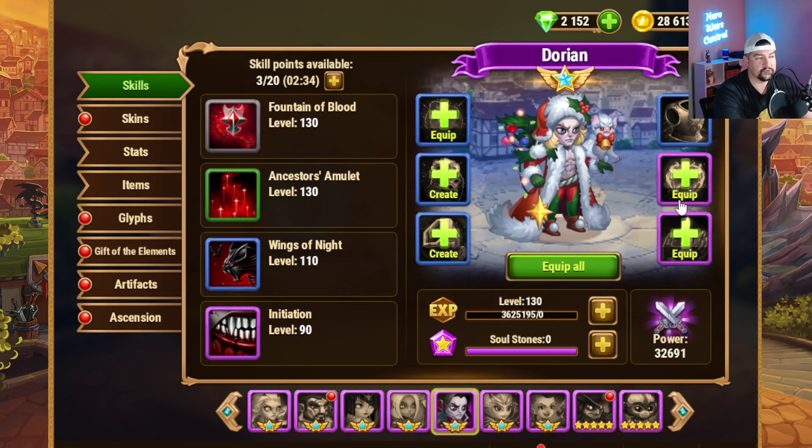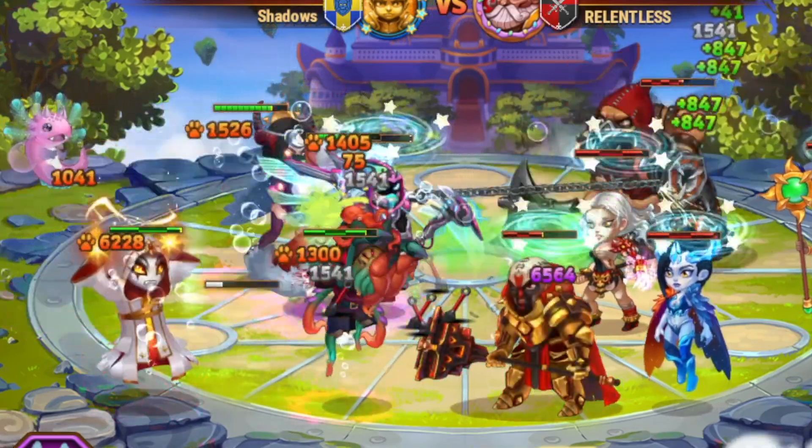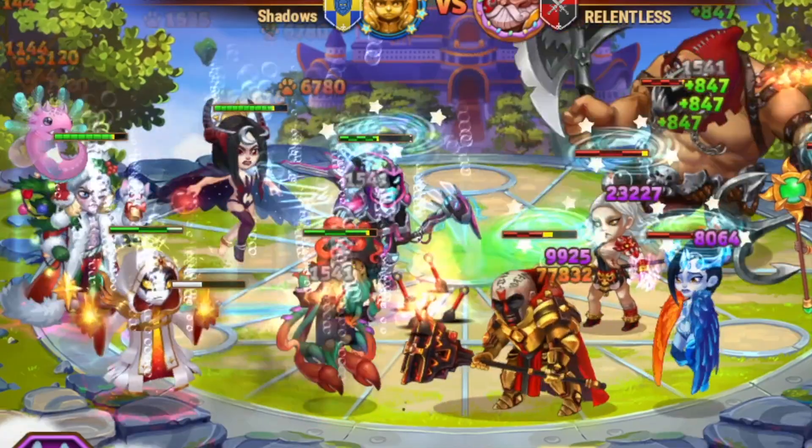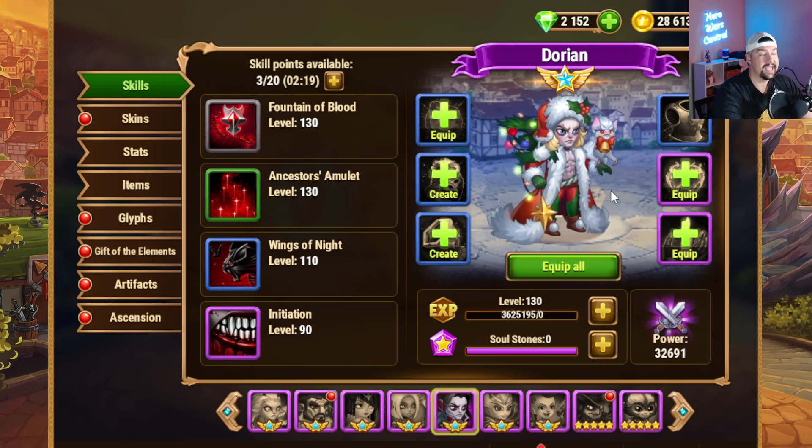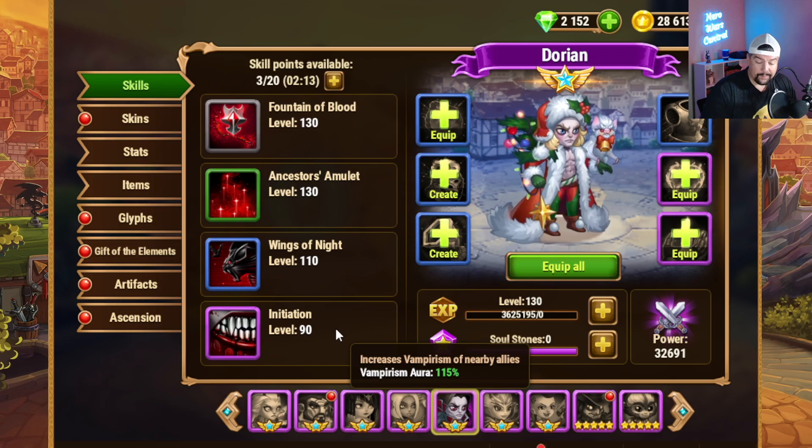And then to counter that Cleaver, you use Dorian. Because what happens is Cleaver is going to hook the rearmost ally on your team and pull them forward. And my Dorian, even though he's at like 33,000 power level, his vampirism aura whenever he's at the front line will encompass a lot of my team — such as my tanks, my primary damage dealer Kark, and of course helping keep my Celeste alive, which I'm using to counter all that extra bonus healing.